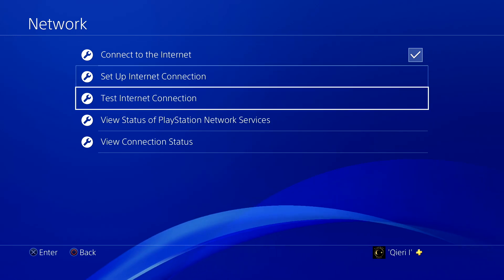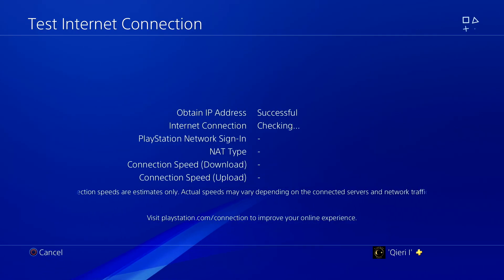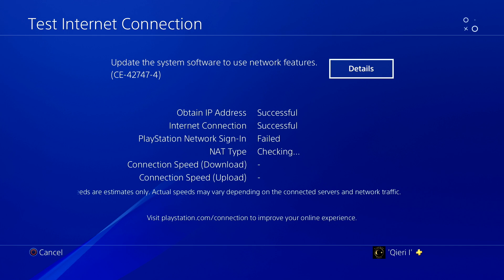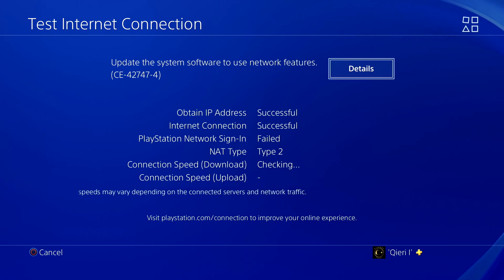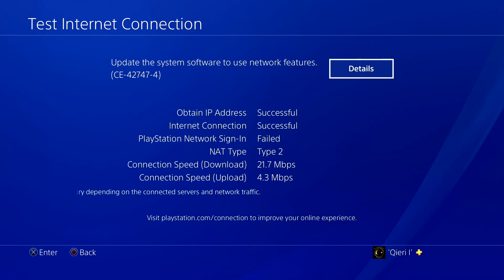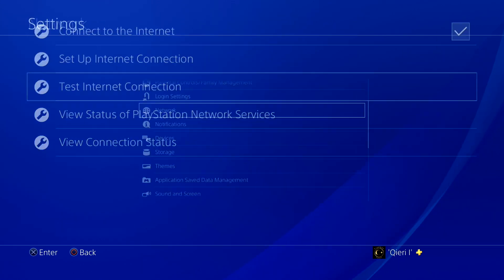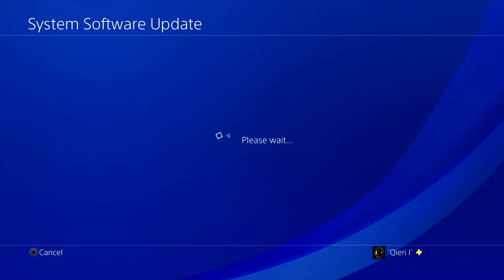Hey guys, today I'm going to show you how you can fix this error code. Like you see, it says 'update the system to use network features' and you get that CE error code. Once you click on details you will get some information, but what you want to do for this error code is go back and go to system software updates.